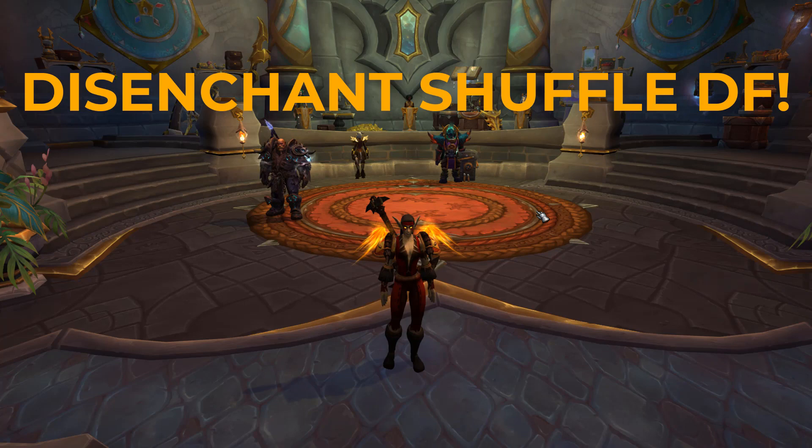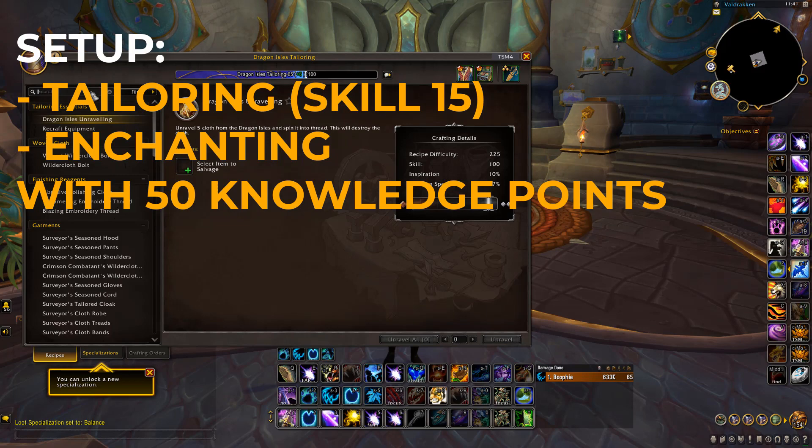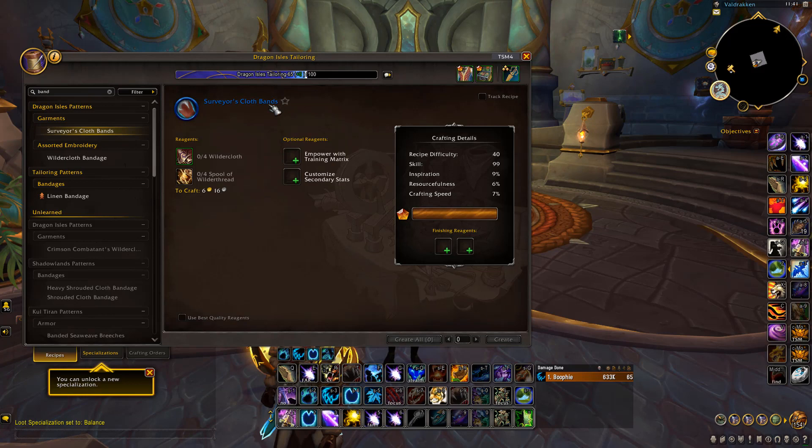Welcome back to another video. In this one I'm going to be showing you the best profession shuffle to do in the game. It's going to be with tailoring and also enchanting. There's not much setup involved. Basically what you want to have is a character with tailoring, and you want to make sure that you have the savory cloth bands unlocked. The reason we're going to be using these is because they're super cheap to make — all you need is four wilder cloth and four spools of wilder thread.